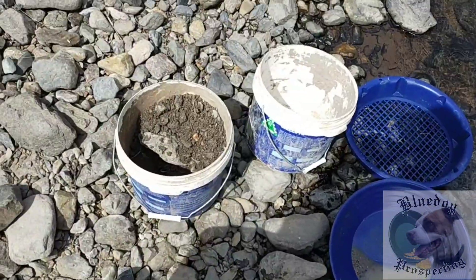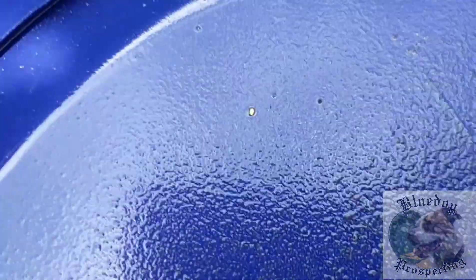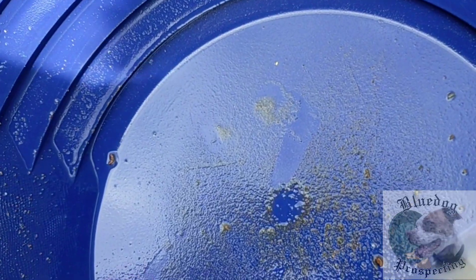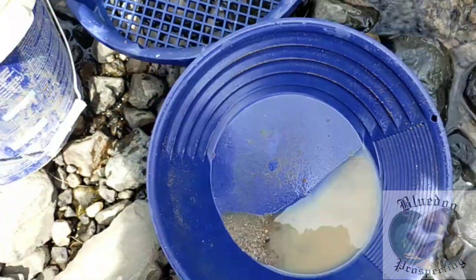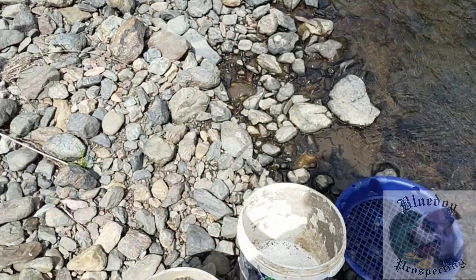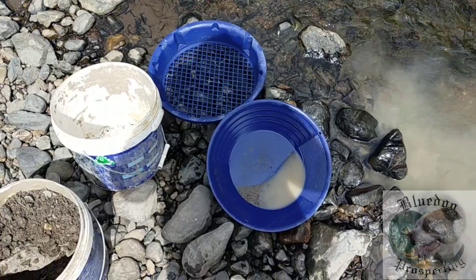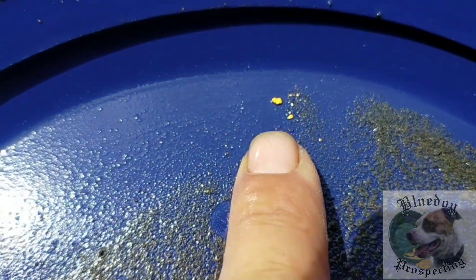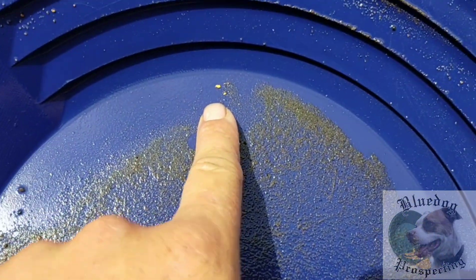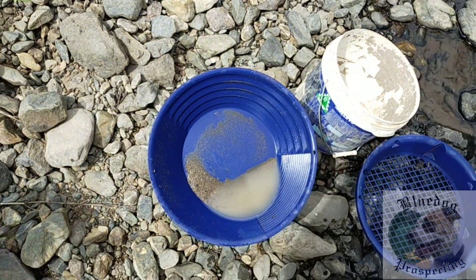Things aren't off to a good start here — we've done a full bucket and one pan out of this one, and we've got one tiny little flake. There's a few little fines in there too, very very fine though. We'll run the rest and I think we'll move spots because it is off to the side of where the pay streak actually was. You never know unless you try. That's a little bit better, but still, for half a ten-litre bucket it's not really what we're looking for. We'll move over a little bit and find that pay streak again.